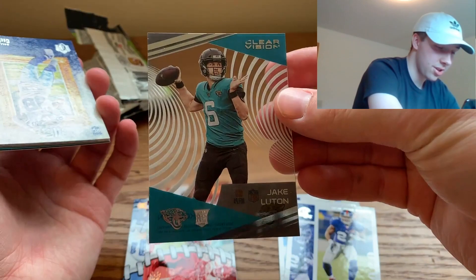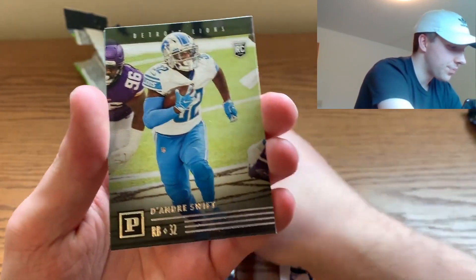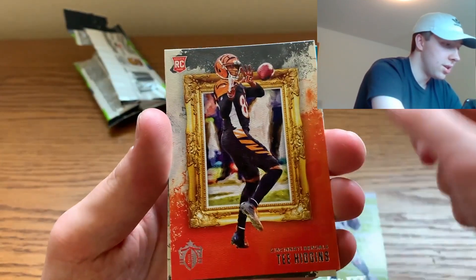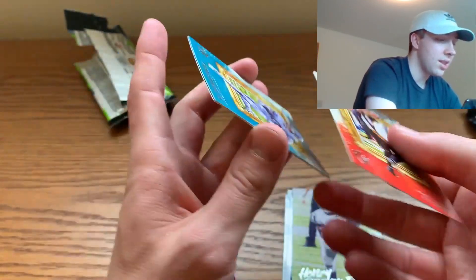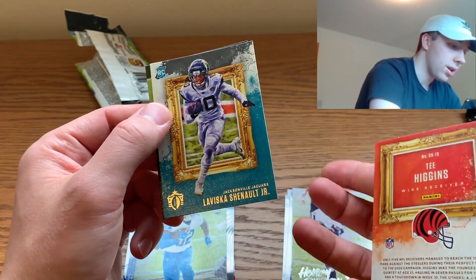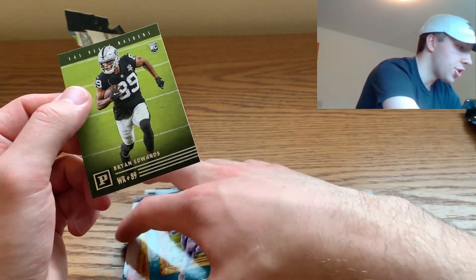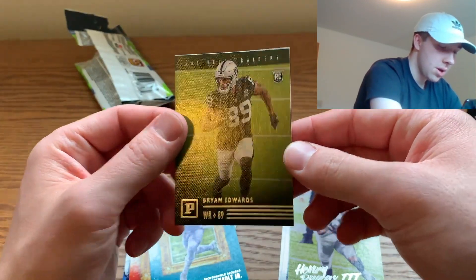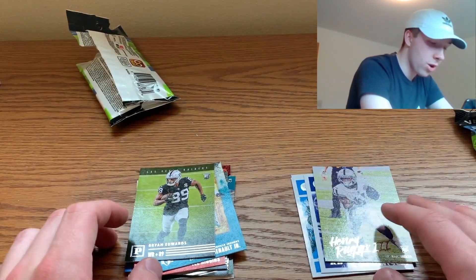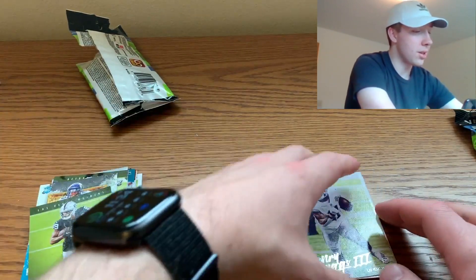Chronicles is such a cool set with so many different cards. We got CD Lamb, DeAndre Swift, Henry Ruggs, T. Higgins — some of the coolest ones — and then a LaViska Shenault. I really like these painting-looking cards. My Joe Burrow is in the painting version too. So as you can see in my stacks, we had four cards that were not rookies; everything else was a rookie card.